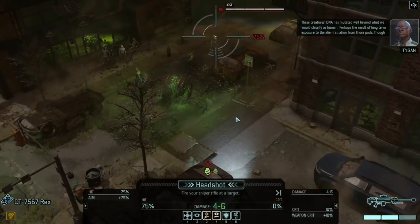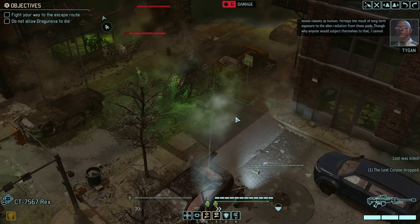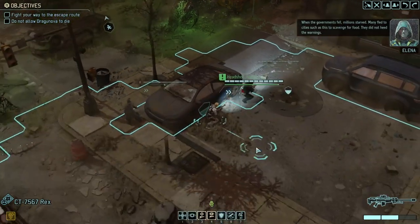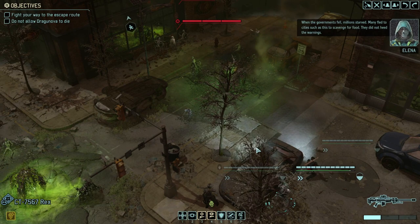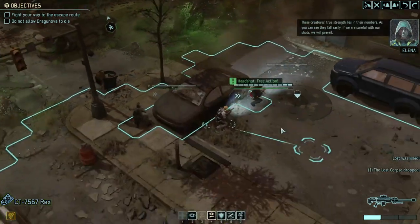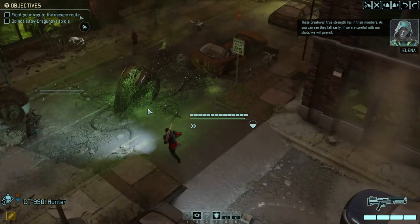Let me show you how this works. Rex gets a headshot — six damage, it drops. Because it was a headshot and these things are very easy to kill, we get the opportunity to go again. Boom, boom — perfect, very nice. The main thing about this mechanic is it gives us the opportunity to take out enemies and then also reload.